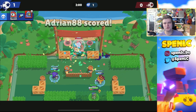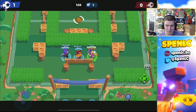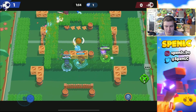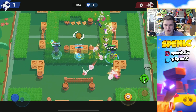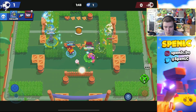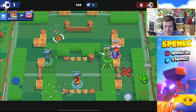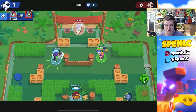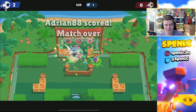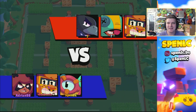Mechanically, Otis just isn't the strongest because it takes him so long to kill enemies in 1v1s. His new star power should be coming out pretty soon - they did something similar with Bonnie, releasing star power and gadget basically at the same time. I'm hoping the Otis star power comes soon and makes him a more viable brawler. That's going to be the first game, let's hop into the next one.